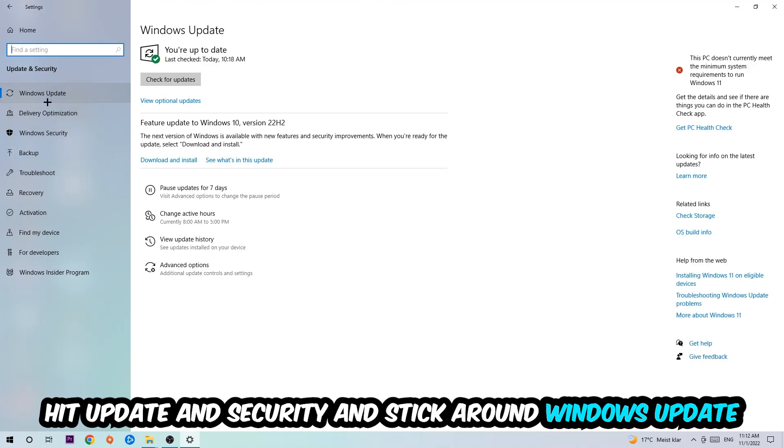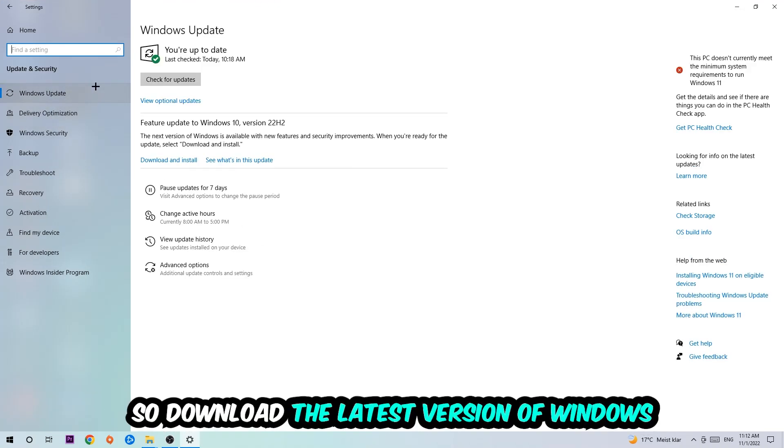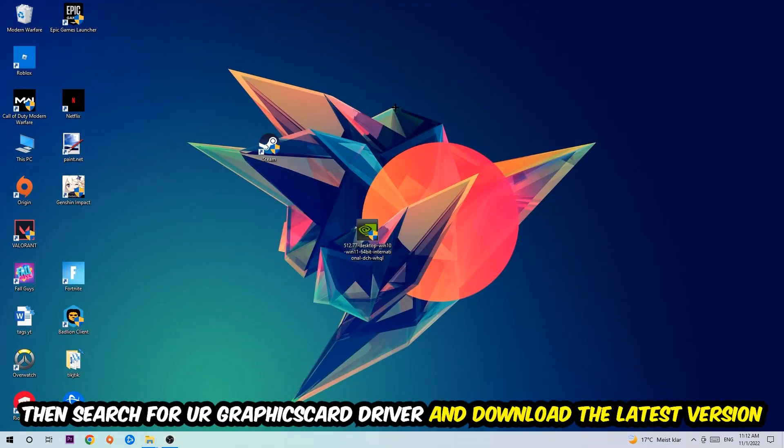Go back once and hit Update and Security. Stick around Windows Update and make sure you're on the latest version of Windows. Once finished, search for your graphics card driver application on your PC or browser and download the latest version of your graphics card driver to provide the best possible performance for your PC.